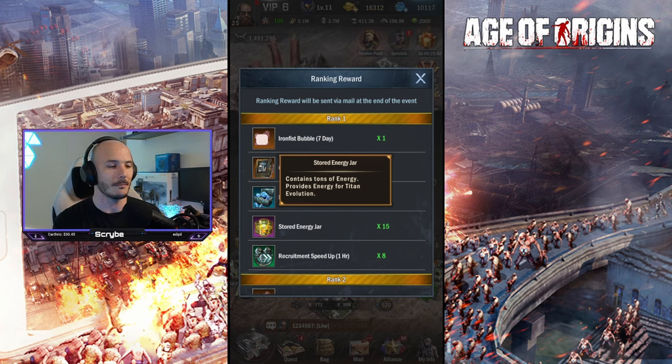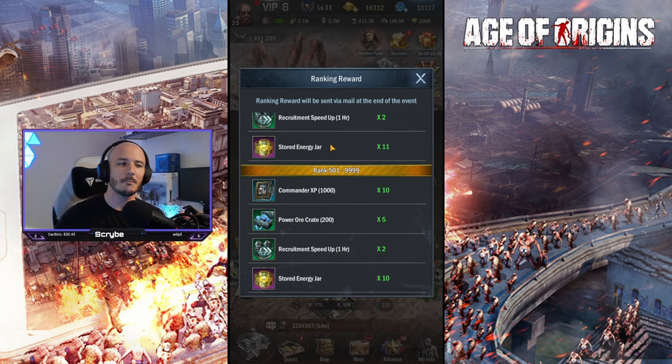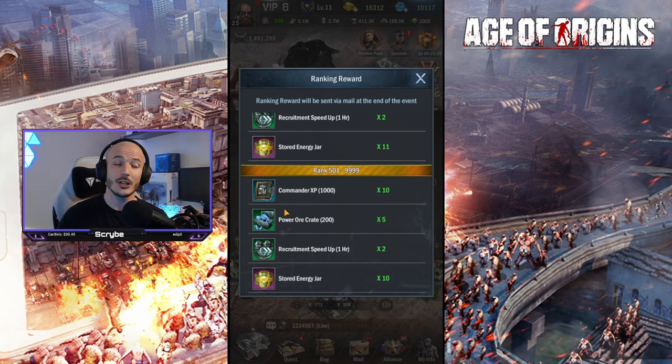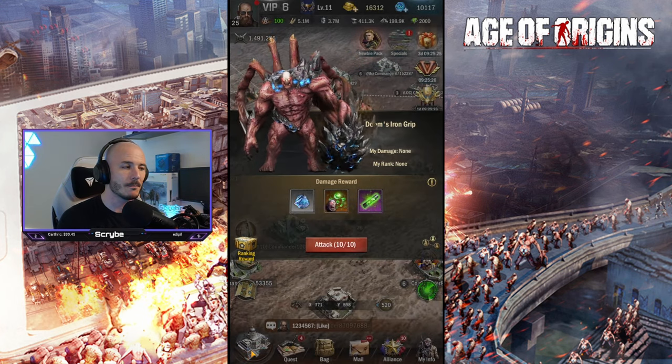Evolving your titans unlocks additional abilities and massively increases power. You also get commander XP, power oil crates, and a bubble. It's very top-heavy, but even if you're right at the bottom of contributions for your nation, you're still going to gain — still getting 10 stored energy jars just for engaging in this event.